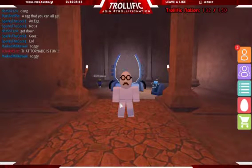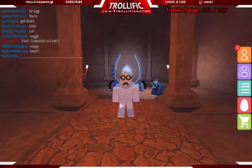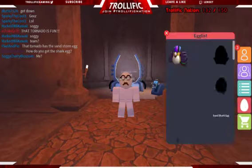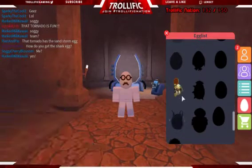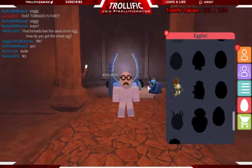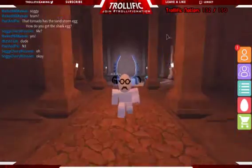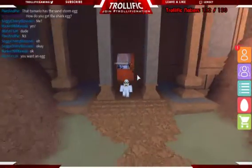Hey, what's up Trollific Nation! I'm bringing you back another Roblox 2017 egg hunt tutorial video, and today we're in the Timeless Desert going to get the Egg of Ra, which is this egg down here. It's a cool little egg based on the Egyptian god Ra. Let's go ahead and get to it — just follow my character to the location and we'll get there in no time.